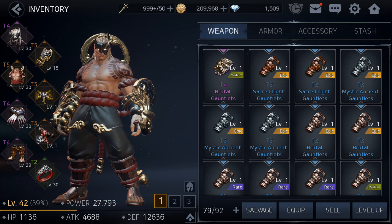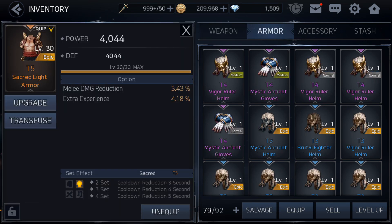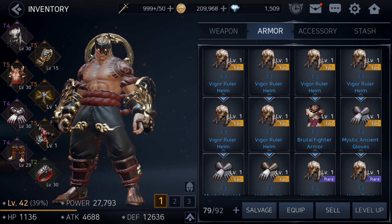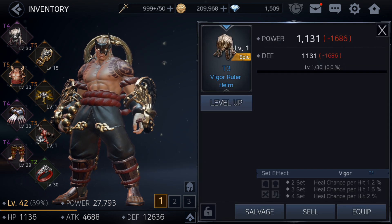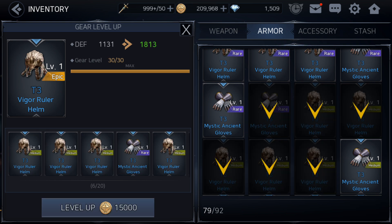Now let's talk about gear, which is very important for powering up. I suggest deciding on one gear set — for example, I'm going for the full Sacred Light set because it gives cooldown reduction on skills, which is very useful in PvP. Try to get epic grade, not normal or medium grade. You'll get a lot of tier 3 gear from doing auto-repeats in adventure. Once you get epic pieces for the set you want, level them up to 30 using other gear or essences.